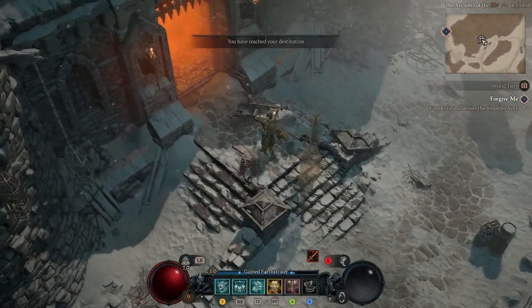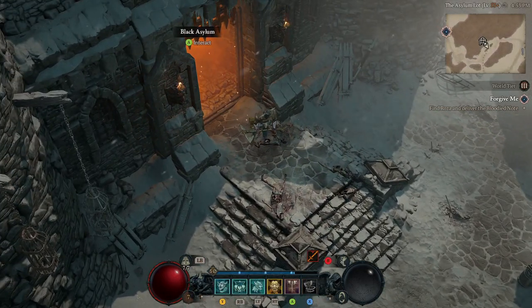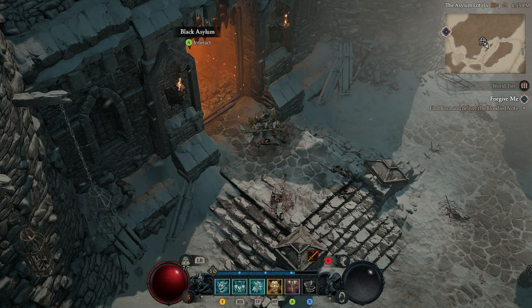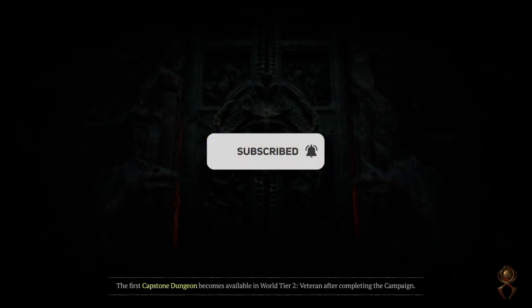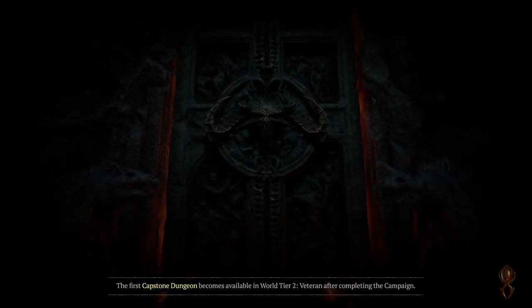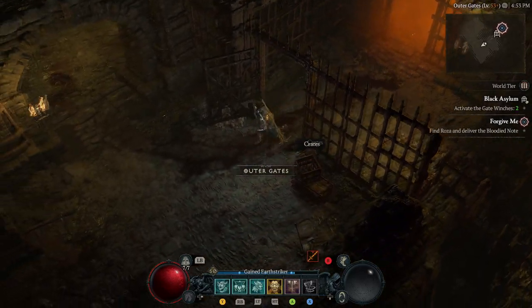Welcome back Diablo 4 fans. Today we're going to be covering dungeons in the end game of Diablo 4. In total there are 116 dungeons. Dungeons are good for farming loot, but most importantly they are for unlocking something called aspects, which help you craft rare items into specific legendary items that will help your build.